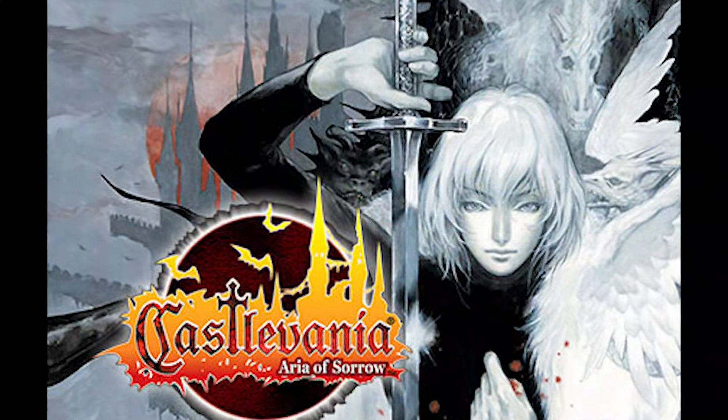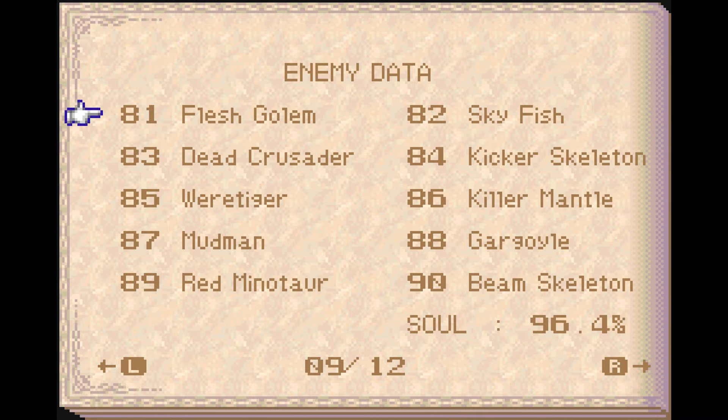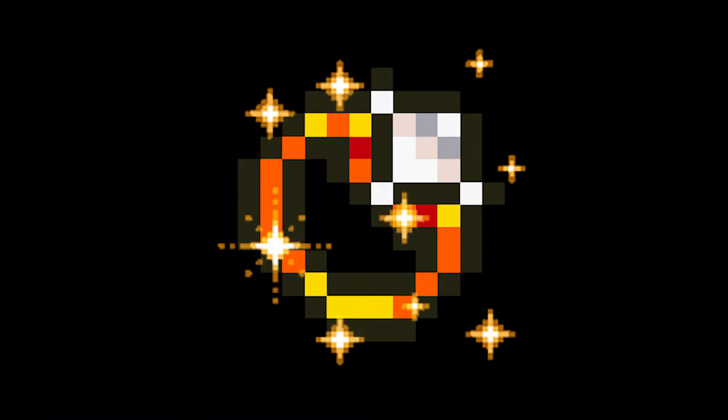Souls are pretty useful in Castlevania: Aria of Sorrow, either for getting better stats on the headhunter soul or just for completing the enemy list. Unfortunately, grinding enemies for souls can be a slog, so the Soul Eater Ring — which increases the spawn rate of souls — can be a huge help.